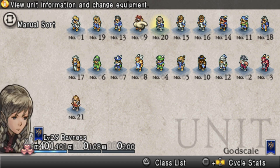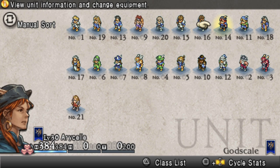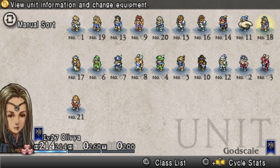For party members, strong powerhouses like Canopus, Aricelle, Archers, Ninjas, Lord Denam, Princess Catiua, and a Cleric or two can get you through this.